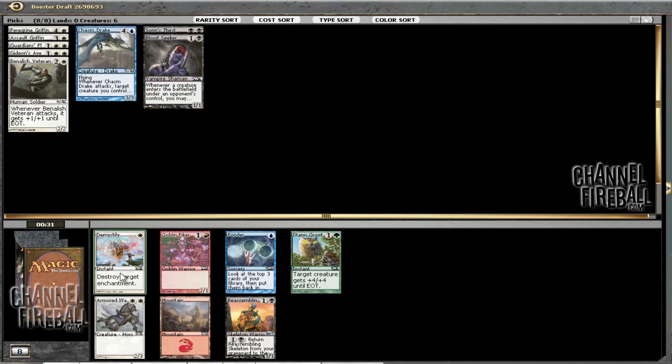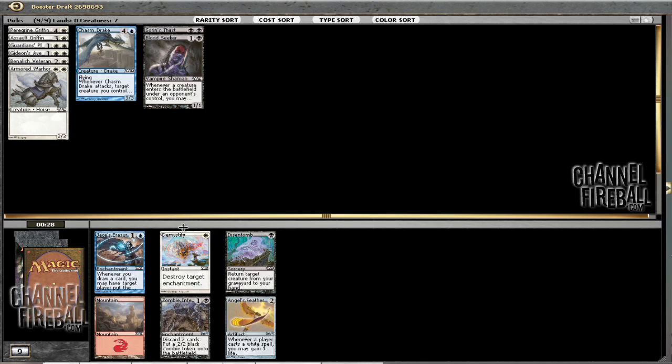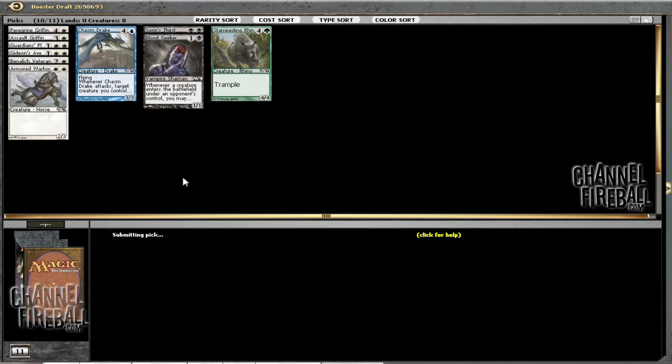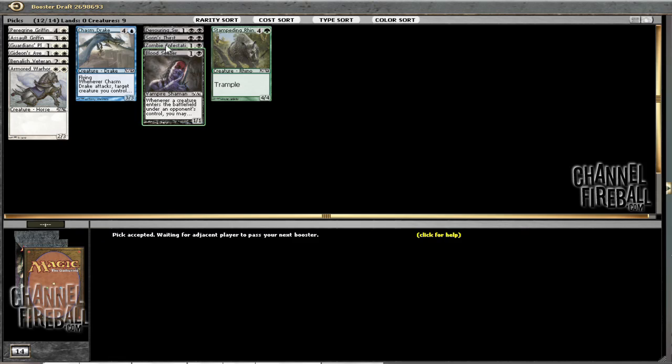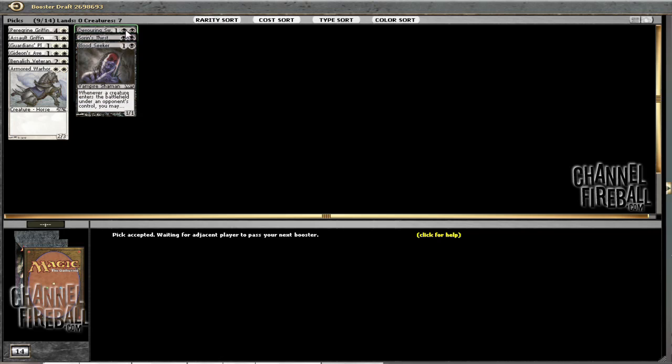Armored War Horse is wheeling! Alright, we're ditching everything else then. Reassembling Skeleton's cute and all, but at this point I think the white cards have it. It's the only playable left, so I'll just take that. Black seems to be open, but I don't really have a huge incentive to take it yet. Could very easily just be mono-white here, though I would not mind splashing a Doomblade or whatever. We'll see what comes up.